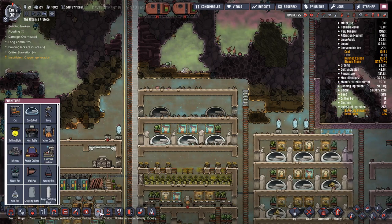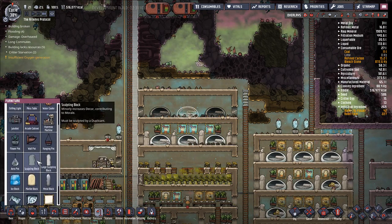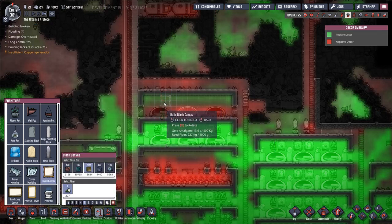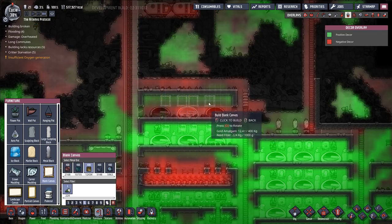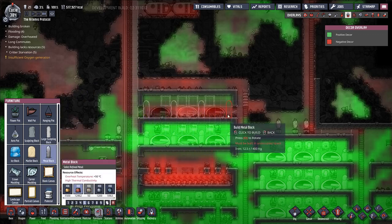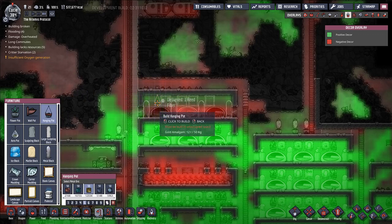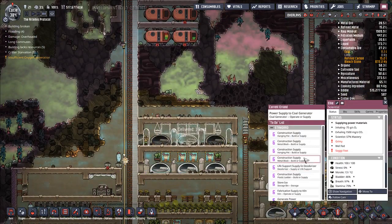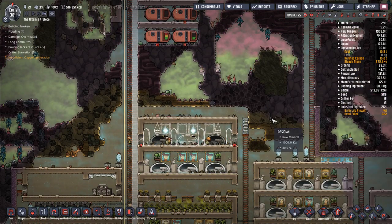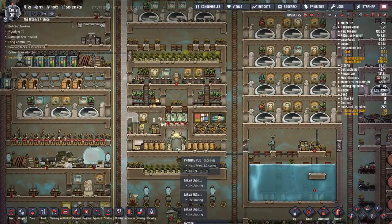Let's go ahead and finish up our little place right here. Furniture — plank canvas. Gold amalgam's great, we'll just do a copy of our others. Not that this is really the most efficient structure that we have, but I like it. Hanging pots — make these out of gold amalgam as well. Set this to open, set this to open. Looking good. And just in case we print any more dupes, we'll have a way to do that.